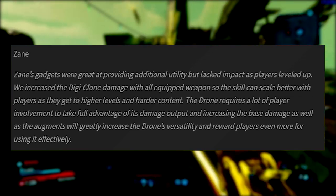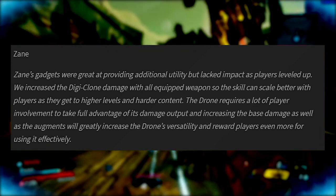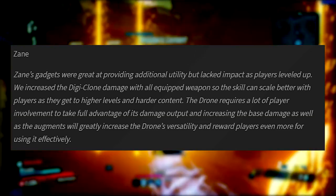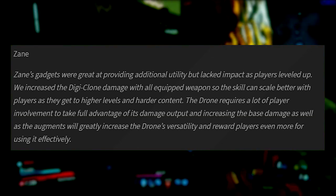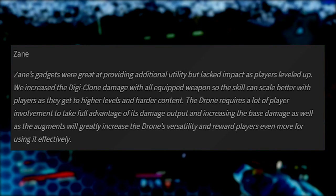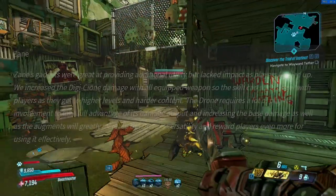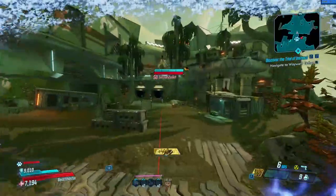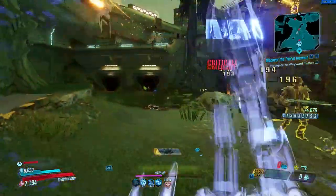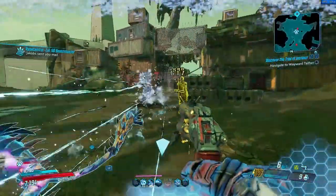Gearbox said: Zane's gadgets were great at providing utility but lacked impact as players leveled up. They increased digiclone damage so the skill can scale better at higher levels. The drone requires a lot of player involvement, and increasing the base damage and augments will greatly increase its versatility. It's a base buff for Zane across the board — whether you're running the Hitman build or a cryo build, things are a lot more effective. With some nerfs to other characters, it puts Zane on par and makes previously non-viable builds a lot more worth your time.